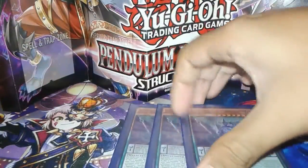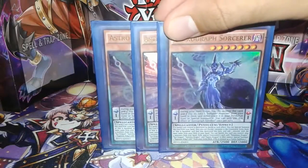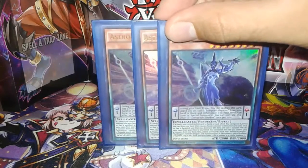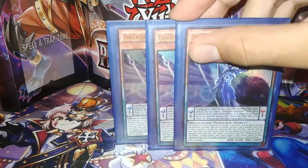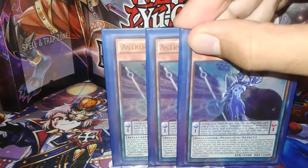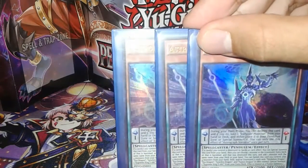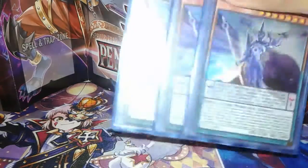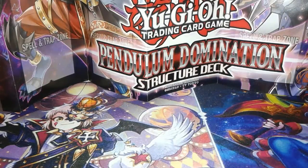I play three Astrogram Sorcerer. What he does is he can be special summoned if a card has been destroyed by card effect or by battle, and then I select one of my monsters from my graveyard, extra deck, or banish zone and search my deck for the same card name. He's my go-to guide to summoning Zoc. I have three copies of that.